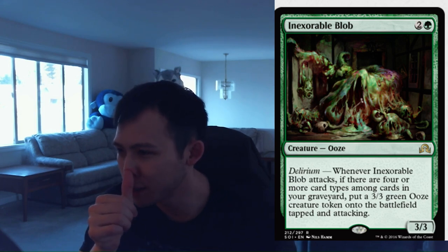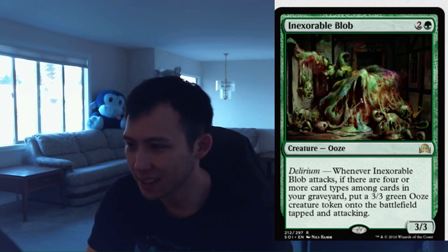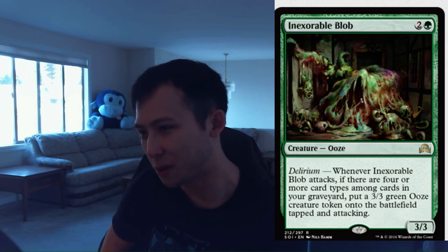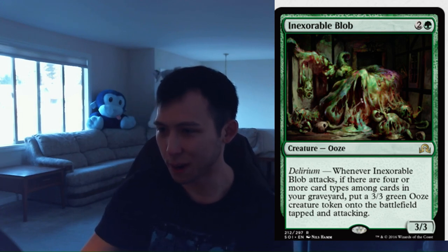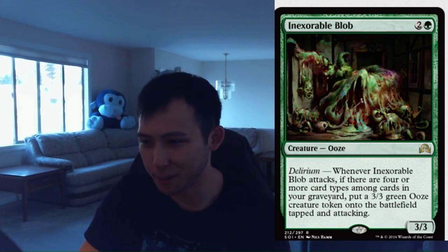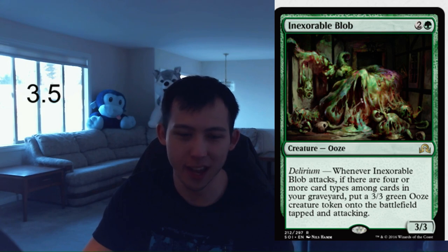Inexorable Blob — I actually have never seen this card. 1 green, 2 colorless, 3-3 ooze. Fine stats alone — 3-mana 3-3 I would give a 2.5. Delirium: Whenever it attacks, if there are four or more card types among cards in your graveyard, put a 3-3 green ooze creature token onto the battlefield tapped and attacking. Damn — that's scary. By the time you have Delirium, opponents probably have creatures bigger than 3-3, but combine this with any combat tricks and it takes over the game quickly. It already is a 2.5 just by being a 3-3 for 3. I'm going to give this card a 3.5, maybe even a 4. Left unchecked, it just wins the game assuming you have Delirium.